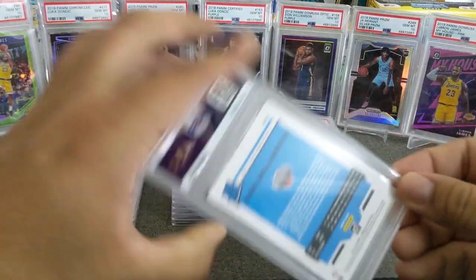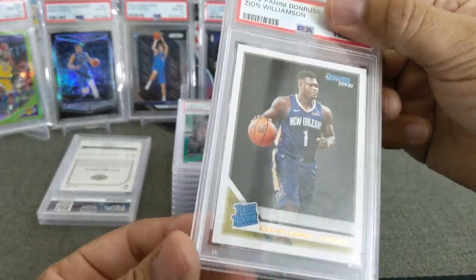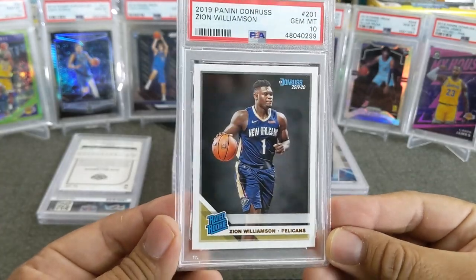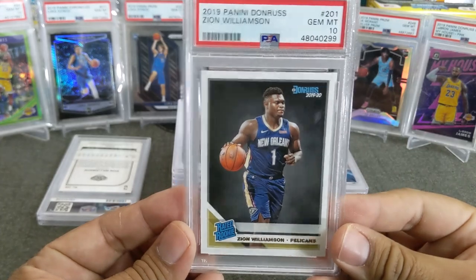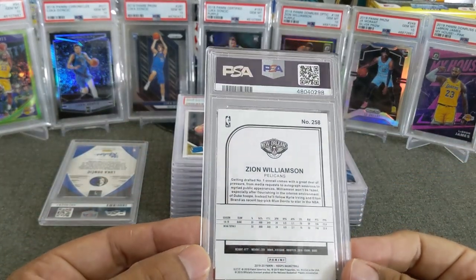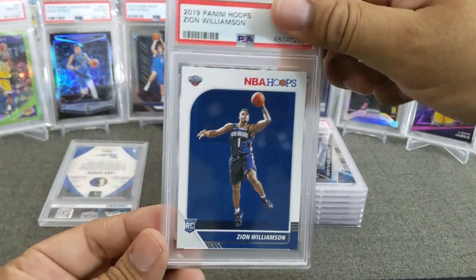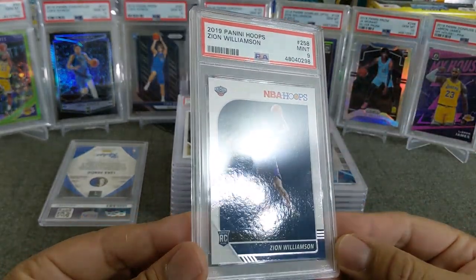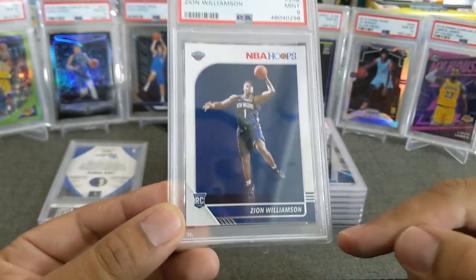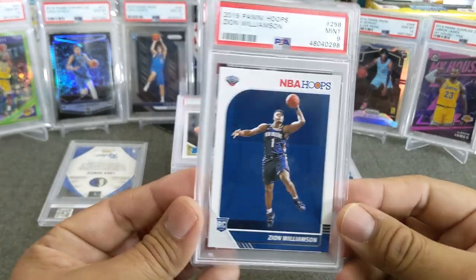Next one we got is Zion Williamson — I believe this one is a Donruss, just the Donruss base. Love this card, love the picture — this is, you know, before the action shots — and we got a gem mint 10. Very nice looking card. And the last two cards: here's a Zion Williamson — it's Hoops. The classic Zion rookie from Hoops. Let's see what we got — we got a 9 on this one, unfortunately. A little offset — you can see the centering down here is very small compared to the top. Maybe that's what it got hit on, but overall beautiful — we'll take it.